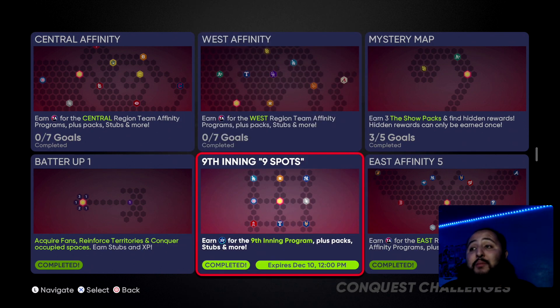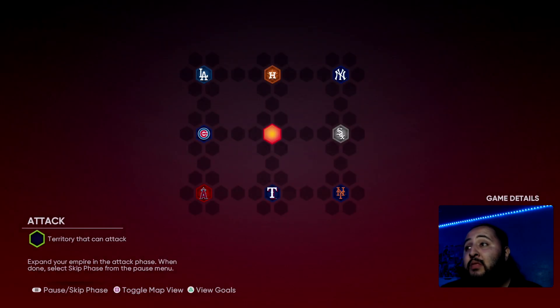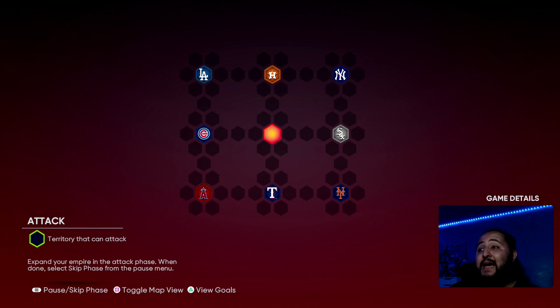Without further ado, let's hop right into today's video — all the hidden rewards for the new Ninth Inning nine spots conquest map. I just want to apologize that this video is going up super late; your boy got out of work around four o'clock and we've been doing this conquest map all the way until upload. It is eight total games — we start in the middle, with three up top, three on the bottom, and two in the middle.